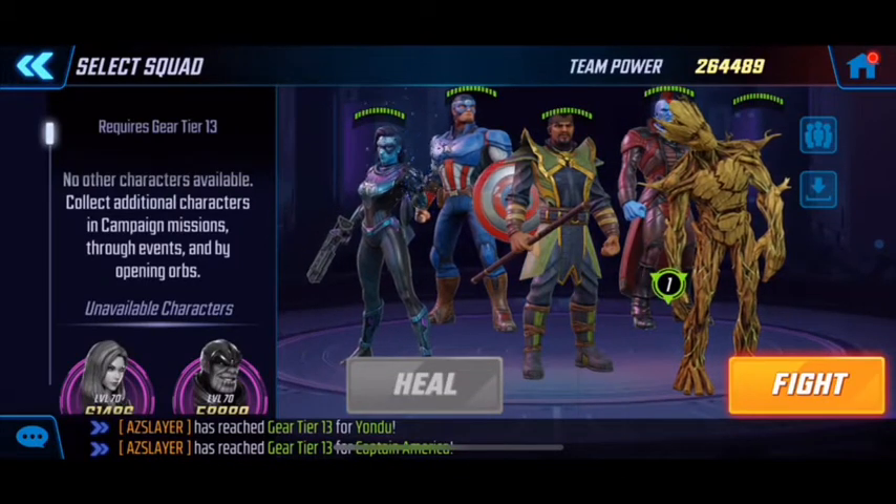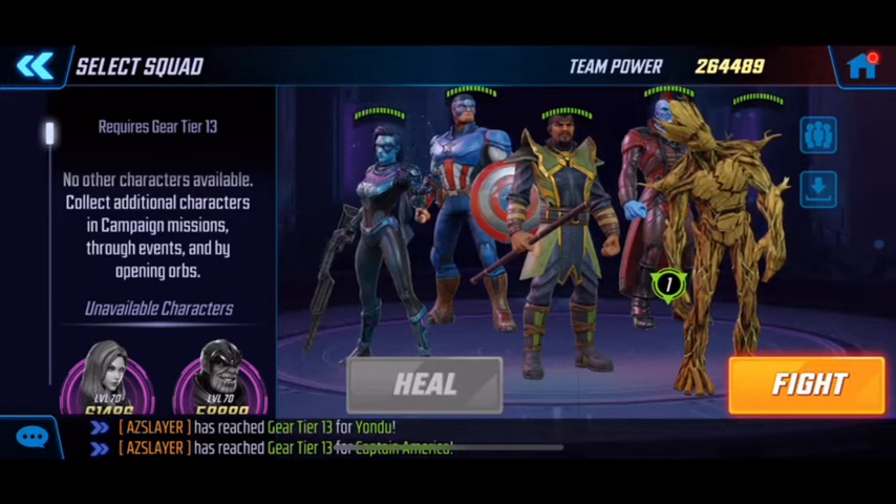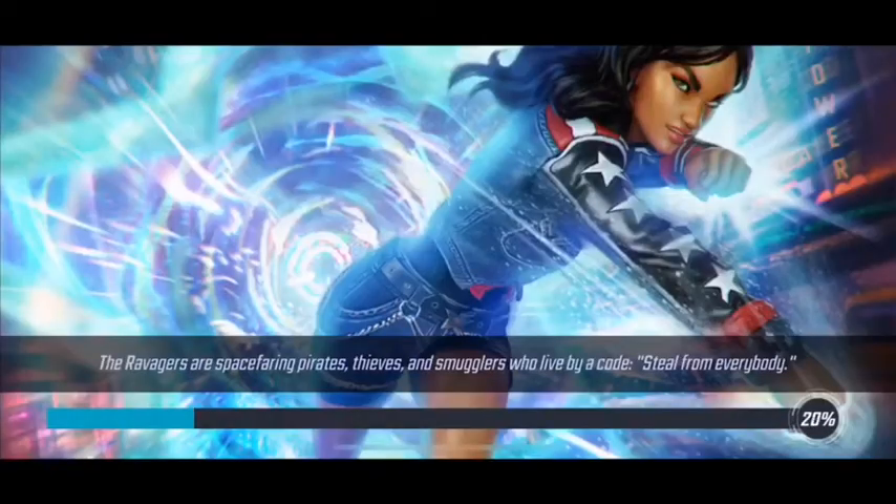Your team is probably going to vary depending on who you can get up there, but definitely have Minerva in that team. They just added her to the general section of the premium orbs so you can at least get some shards now. You want her and then some sort of tank — it could be Juggernaut, Cap, or Luke Cage — just somebody that can taunt. Obviously I'd prefer if Cap can taunt longer than a turn but you've got to make do with what you've got.